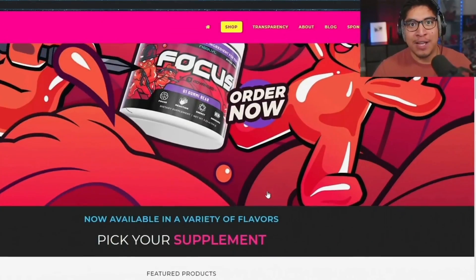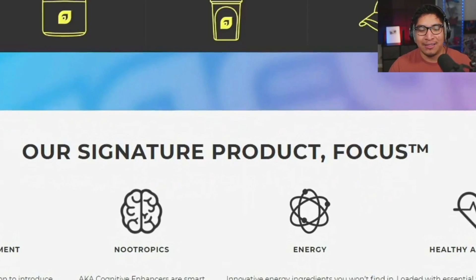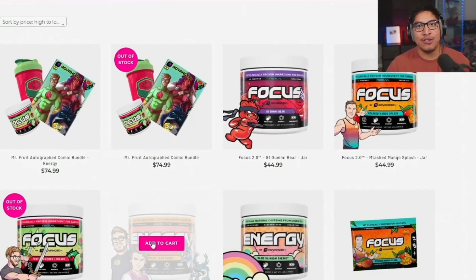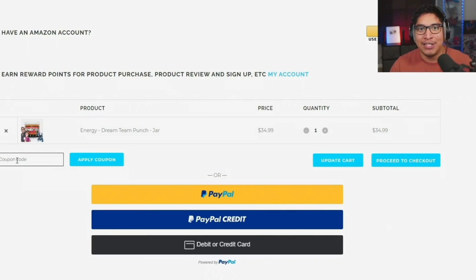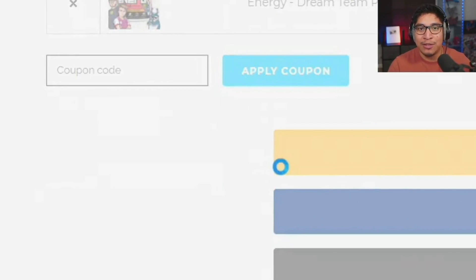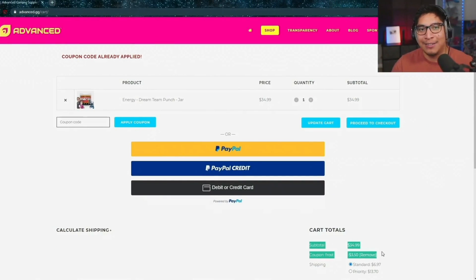Hey guys, real quick I want to give a shout out to my sponsor Advanced GG. They create a product called the Focus. I make content every single day, all day — without it I wouldn't be able to maintain my focus. It basically gives me the energy and fuel that I need. Head over to their website advanced.gg and check them out. They have a shop — the flavors I recommend are Cherry Limeade and the most recent one, Fruit Punch. Use my code FROST for a discount. Let's get into the video.